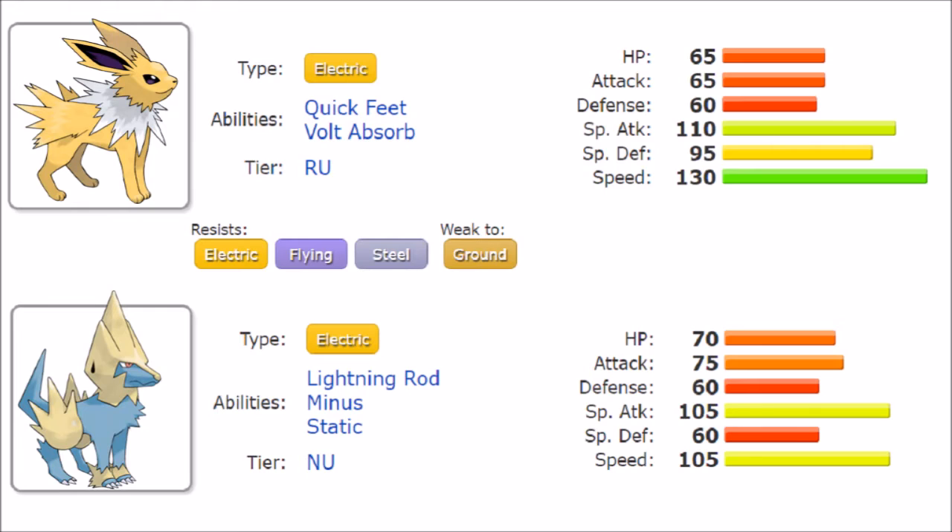Jolteon is not only faster but also in theory harder hitting. They are similar defensively in terms of what their abilities force them to do, but Jolteon clearly has that edge in stats. The only reason these two get compared is their move pools — not wildly different, but different enough to make one more usable than the other depending on the matchup.